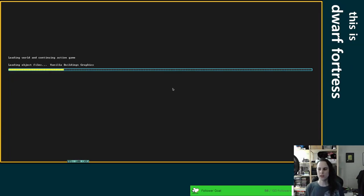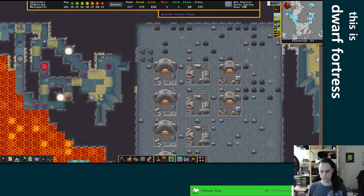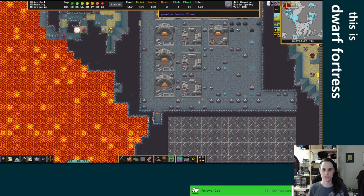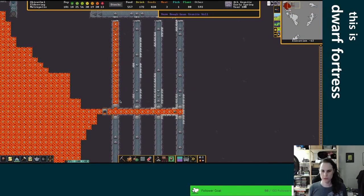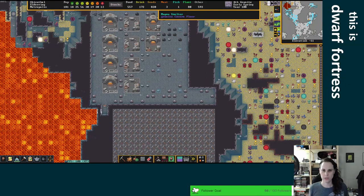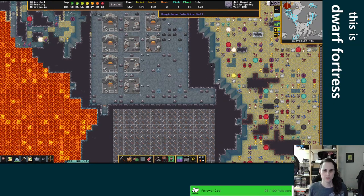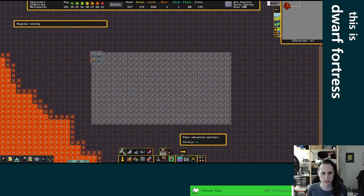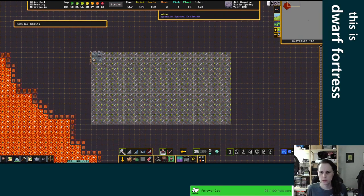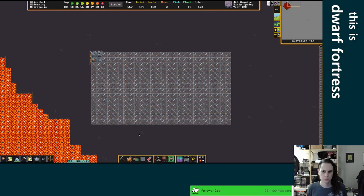If you didn't catch the last episode or stream or whatever, most recently I've mostly finished our magma forges, which I'm very excited about. We're still filling in our magma channels, but that's a quick process at least. We have some smelters and some forges, and then we have some kilns and some space to expand. This is going to be our stockpile, so maybe I'll prioritize digging that out real quick. We'll dig all that out.